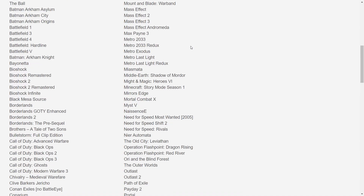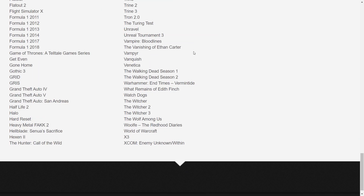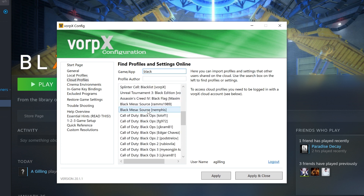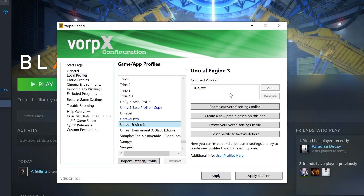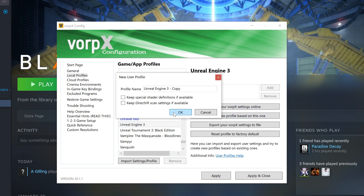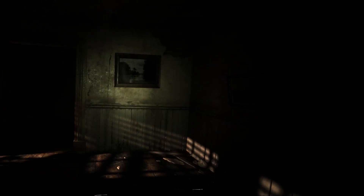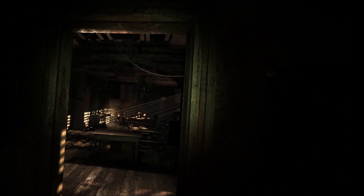A full list of supported games is available on the website. If a game isn't supported, you can see if someone has already made a profile for it and download it. Or you can make a profile based on an existing one — for example, if the game uses Unreal Engine, you can copy a profile from another Unreal Engine game and you may be able to get it to work. Once Vorpex is hooked into the game, depending on the profile, you'll have several different options.